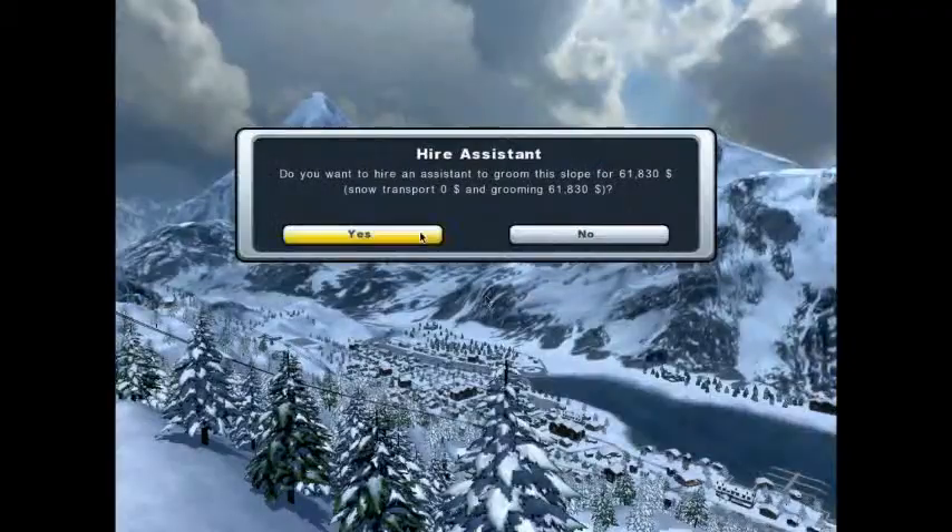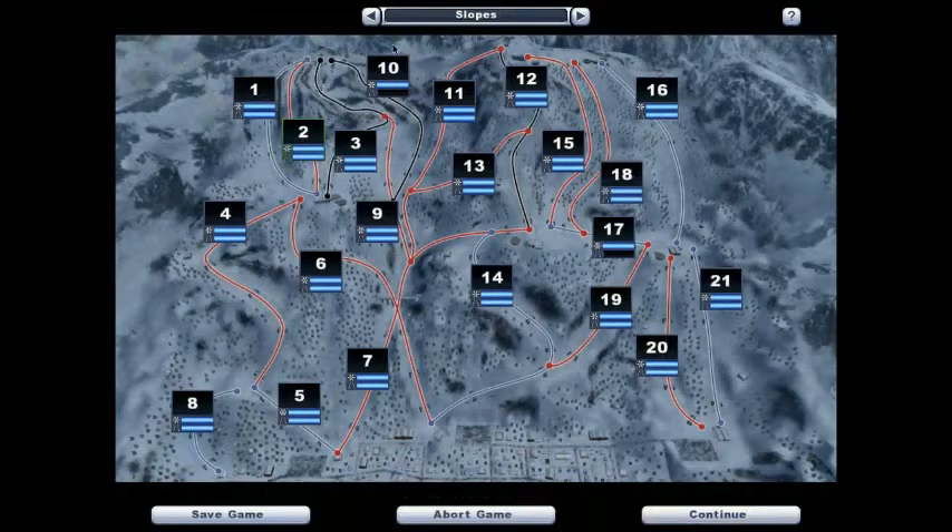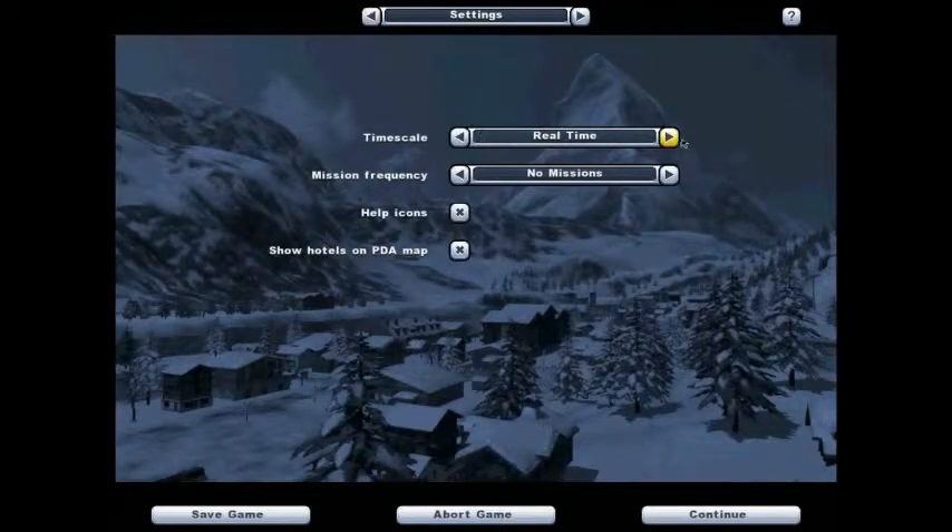In this little window you can check your settings. You can set the timescale from real time all the way up to 240 times. There are missions and mission frequency settings. I'll show you the missions in the next video. You can set missions to every 2 minutes, every 5, every 10, or every 20 minutes, or no missions at all. I prefer no missions myself.